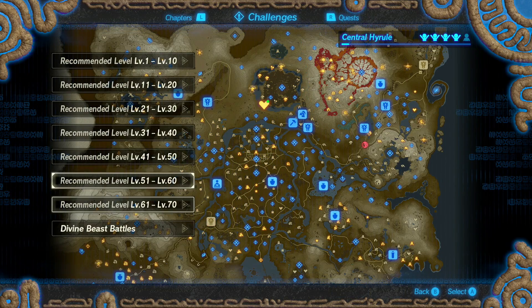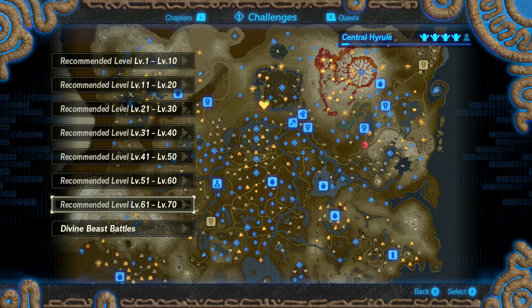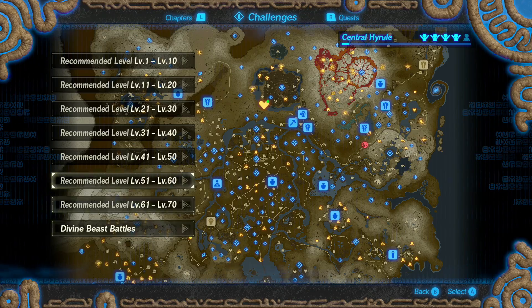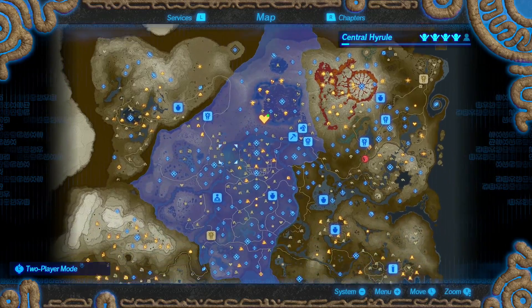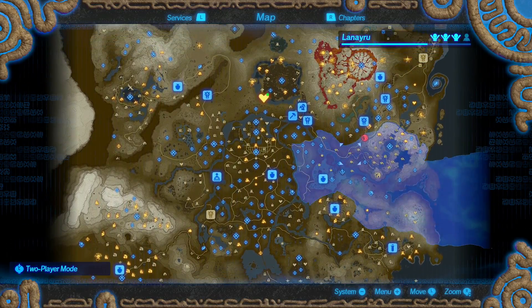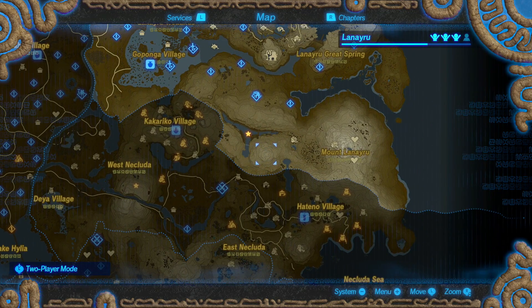From there, you're then going to have to do a series of challenges and go through all of these. You need to get to recommended levels 71 to 80, which as you can see I haven't unlocked yet, but you have to complete every single challenge for every single thing in the game. Then once you've finished that and unlocked the 71 to 80 quests, a quest will appear right here which will allow you to go and face Calamity Ganon.